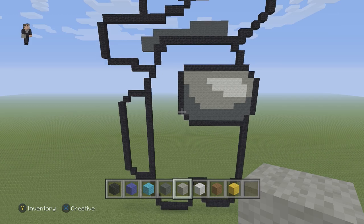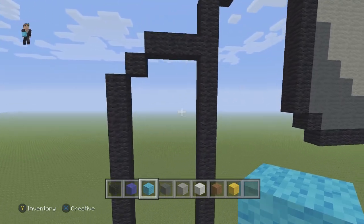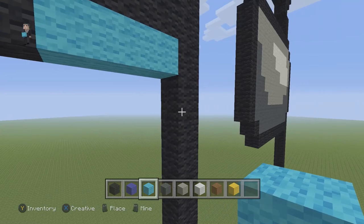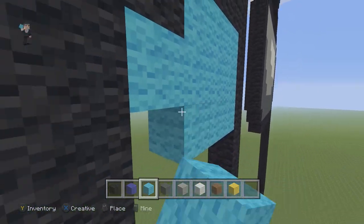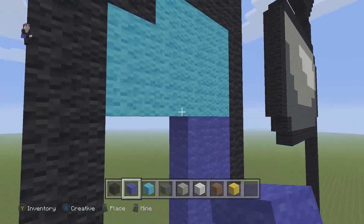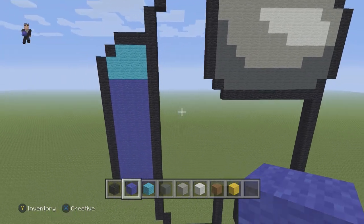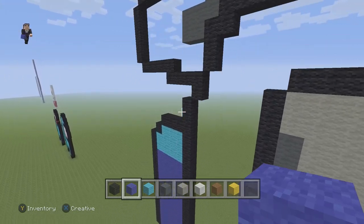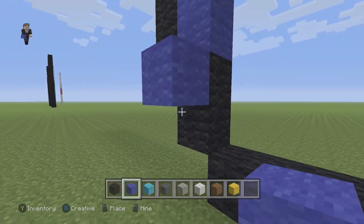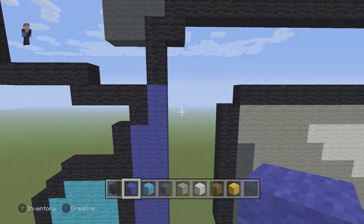Now we're gonna start doing some of the detailing for the two-tone colors. I'm gonna be using blue and light blue — you can use whatever two colors you want. Up here we're gonna do a row of three light blue wools, and then another two rows just like that. Then the rest of this we're just gonna fill in with whatever color we want. I'm sticking with the blue and light blue. Then just do one more row all the way down with the darker color — I'm using blue.